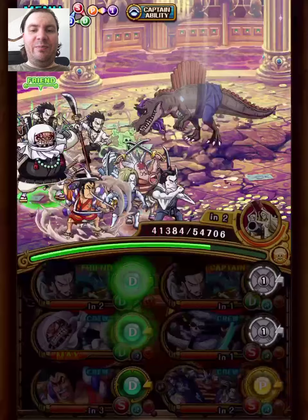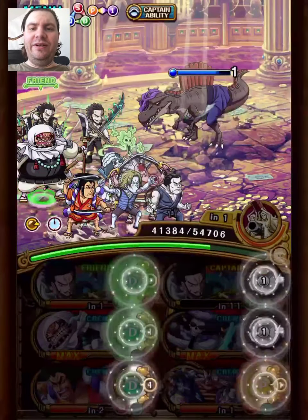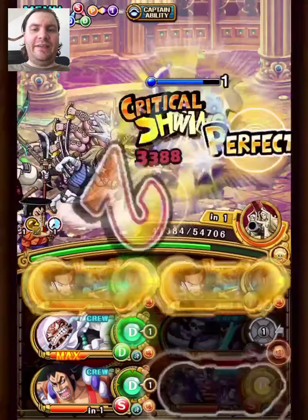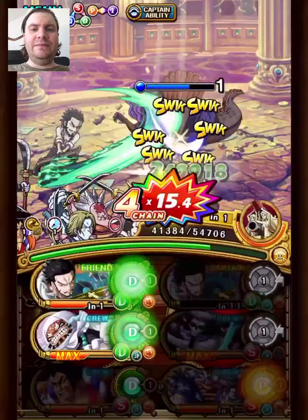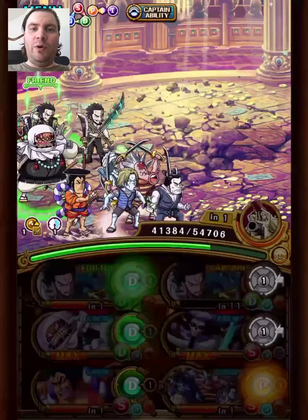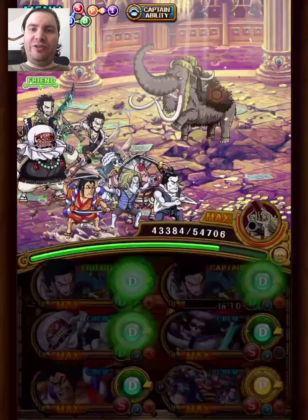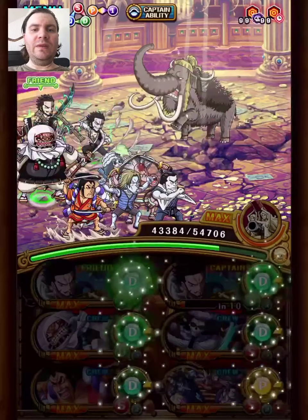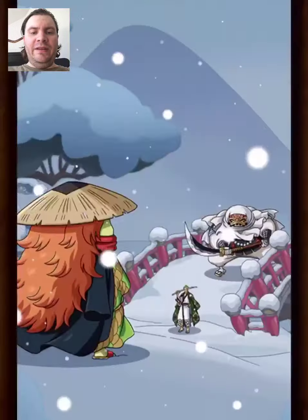We've just stalled two turns here to make sure that the orb bind is gone next turn. We used one Mihawk here and made sure we had three DEX or INT orbs to get the timer buff. Now we get an easy kill. We carry over the orb boost, and usually you can't use orb boosting specials against Jack here since he interrupts that — so we just ignore that.